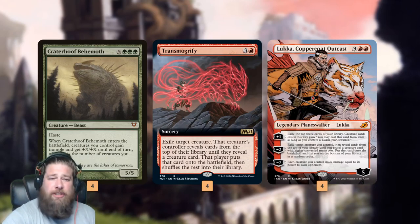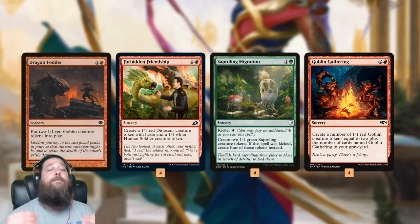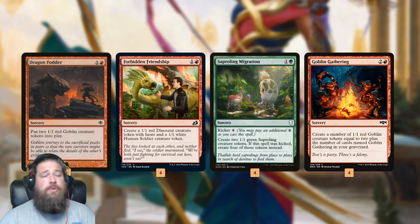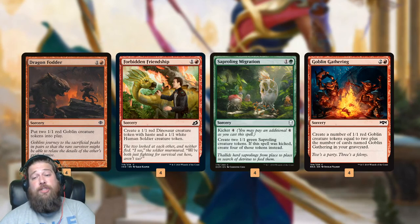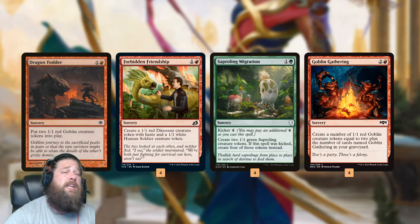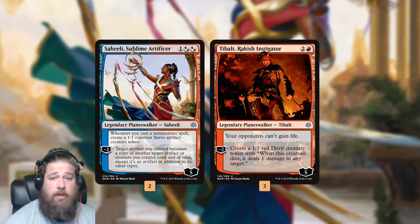So how do we make a bunch of creatures without actually having any creatures in the deck? The answer is a bunch of token producers. We have Dragonfodder, Forbidden Friendship, Saperling Migration — they're all basically the same card in our deck: just 2 mana, sorcery speed, put two 1/1s on the battlefield. Goblin Gathering is a little bit worse in general — 3 mana for two 1/1s — but additional copies do get better with an extra token. What we really want to do is, over the first two turns, cast two of these cards to lead up to our Crater Hoof turn.